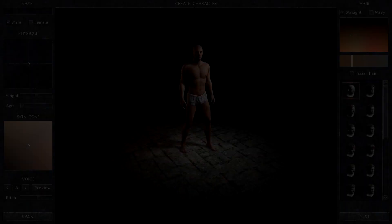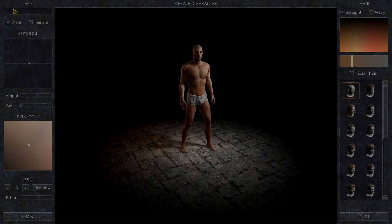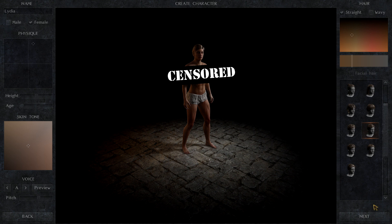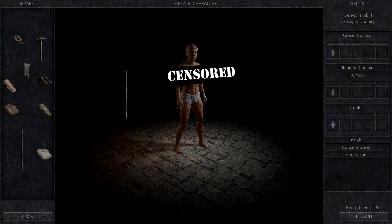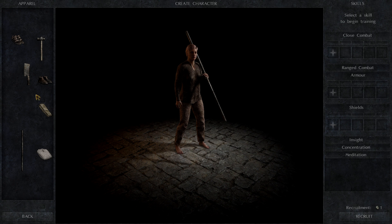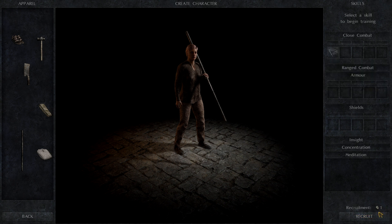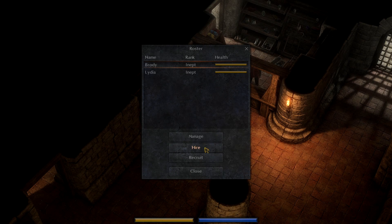You can also go in here to recruit, and it's a lot cheaper to recruit. We're gonna hire a female and call her Lydia. You can change their physique as well. Let's give her some different hair — she's gonna have short hair, she's a combatant. Give her pink hair because she likes pink. We're gonna give her a quarterstaff and the Faint skill. It costs one silver to recruit. It'll be good for us to have two people.